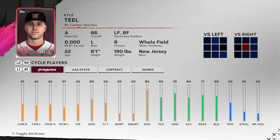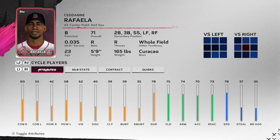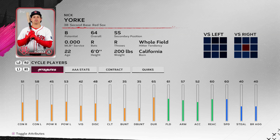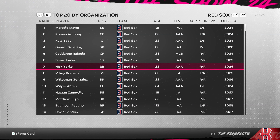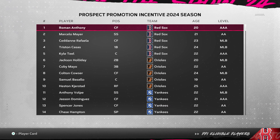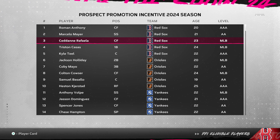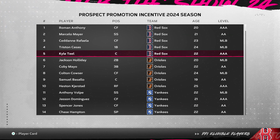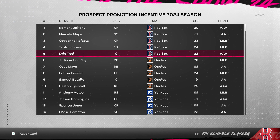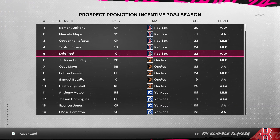We also get Kyle Teel behind the backstop. Ceddanne Rafaela is somebody who is going to be starting this franchise just like IRL up with the Major League squad. Nick Yorke — big fan of Nick Yorke. We also have our PPI for the 2024 season. Some of these guys are going to give us a legitimate opportunity for an extra draft pick. I'm probably looking at Tristan Casas and Ceddanne Rafaela. I don't really know if some of those other guys are going to see the big leagues this year.